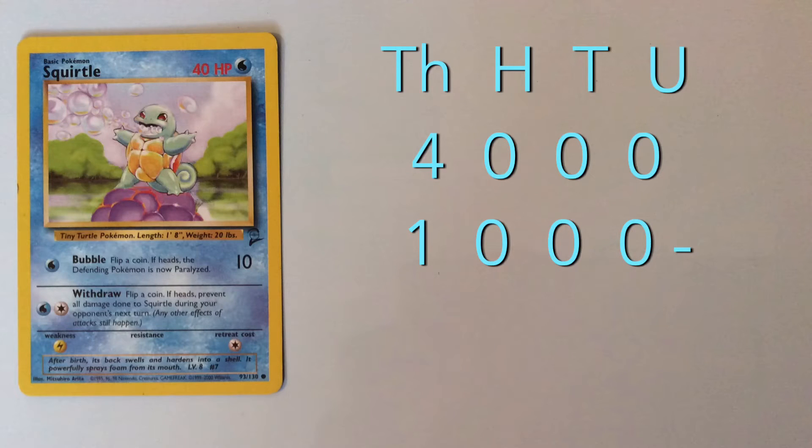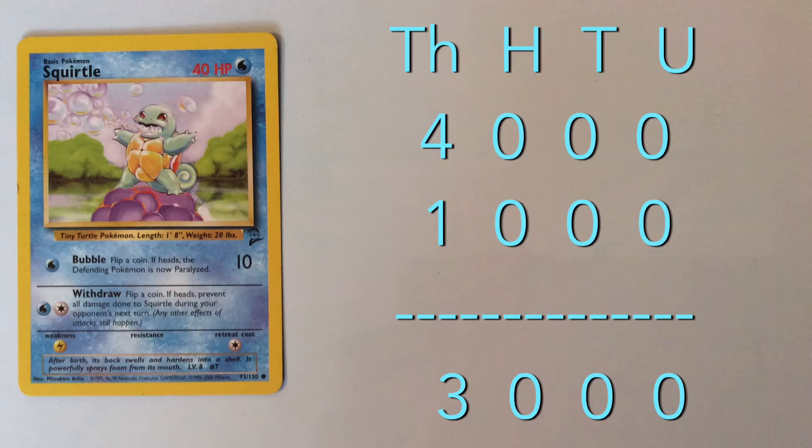Diglett's attack has taken away 1000 health points. When taking away 1000, we don't need to look at the Units, the Tens, or the Hundreds — we need to look at the Thousands column. So we have 4000, take away 1000: 4 take away 1 makes 3, so Squirtle has 3000 health points remaining.